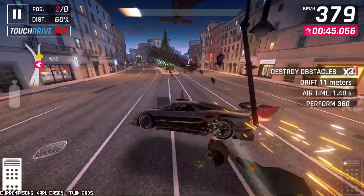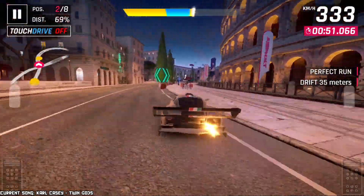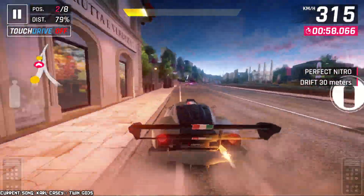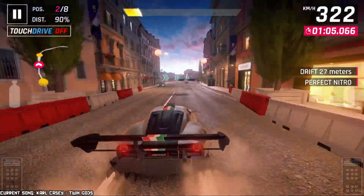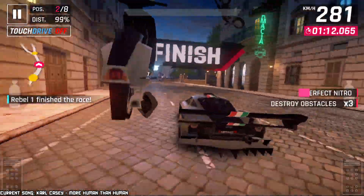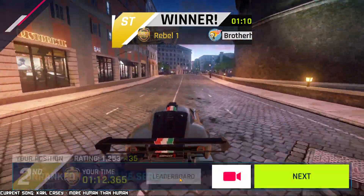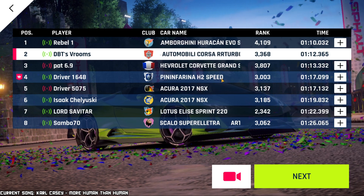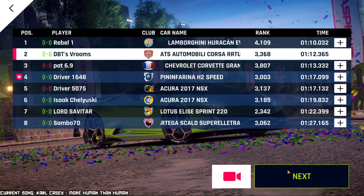Seriously, the acceleration on this car is just so absolutely ridiculous that I think even against Class B cars, so long as it's very twisty or agility-based tracks, this car can still put up a pretty good fight. But in Class B, you start finding some other cars that really have great acceleration too, like the Huracan Evo Spider. So it's in Class C where this acceleration really, really shines. Still, not a bad result overall — I got beaten precisely by a Lamborghini Huracan Evo Spider, I did beat a Corvette Grand Sport, a Pininfarina H2 NSX, a Lotus Elise Sprint, and an Arcfox Scalo Super Elettra.